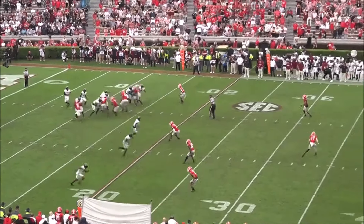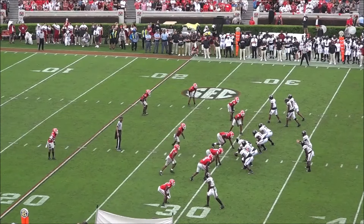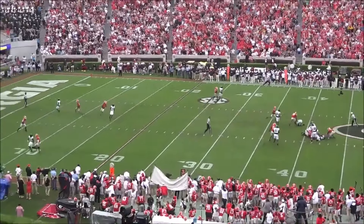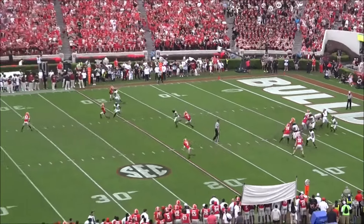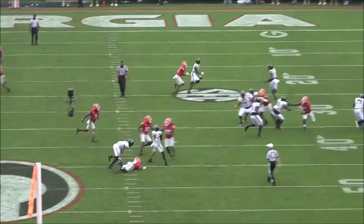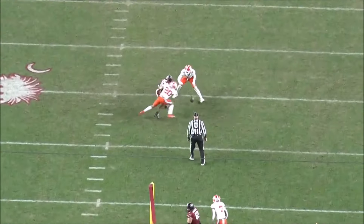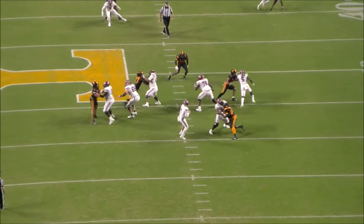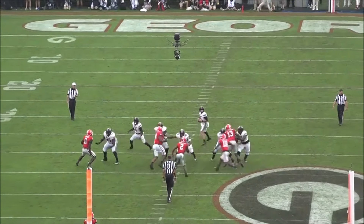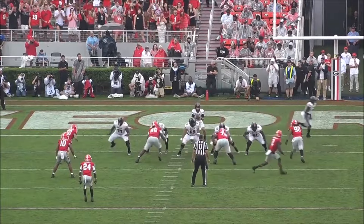I have no earthly idea why the offensive coordinator kept calling plays with long-developing route concepts, knowing how bad the offensive line was, because Rattler rarely had sufficient time to actually read out the concepts. But in a sense, this does work in his favor, because having all of this experience under pressure required him to speed up his processing and also prepared him for NFL life, where the time to throw is just much shorter. Even if the offensive line did hold up, there were so many plays where wide receivers just didn't get open, which gave him experience making NFL-level throws into tight windows. He delivered some amazing passes into these tight windows, and many times they were dropped, which just shows that he clearly matured — because I would be a bad teammate too if all my highlight tight window throws were being dropped.